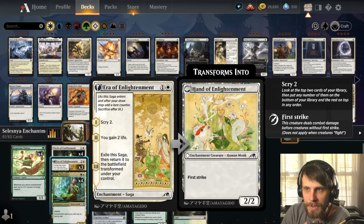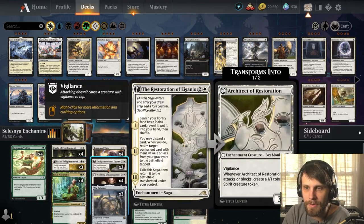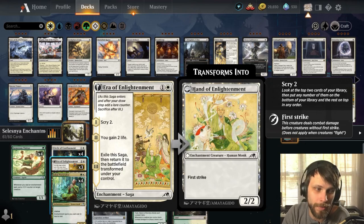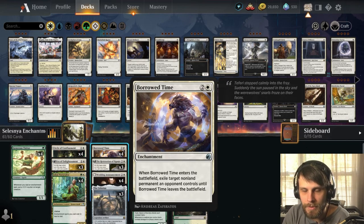Era of Enlightenment is a new enchantment here — it's Scry 2 on the first Saga counter, you gain 2 life on the second, and then on the flip you get a 2/2 with First Strike. With the counters that Generous Visitor is going to be throwing out, or even the Lord effect on Wedding Festivity, you can really do some damage with that First Strike and make it very difficult for the opponent to fight through it.